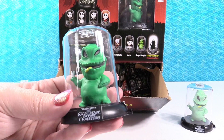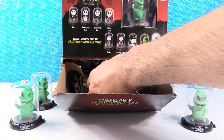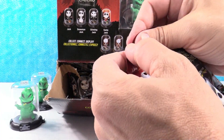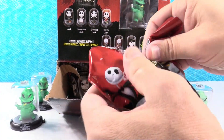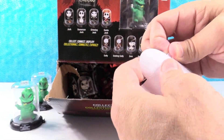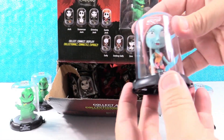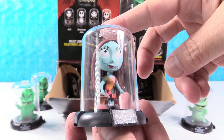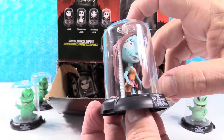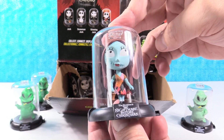This is the Oogie video, apparently. Maybe we only have a box of Oogie. We have somebody different - we have Sally. This is Smiling Sally. She's cute - she's got her little pail. She's really cute. I like Sally.